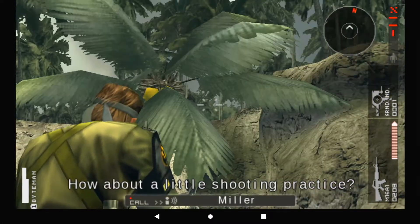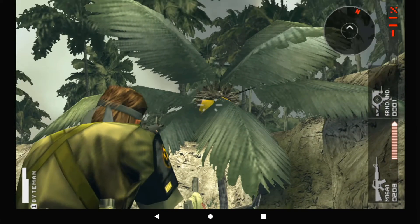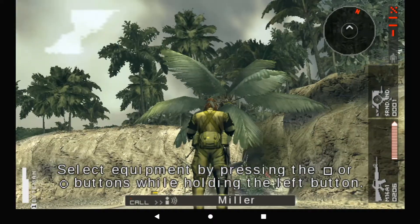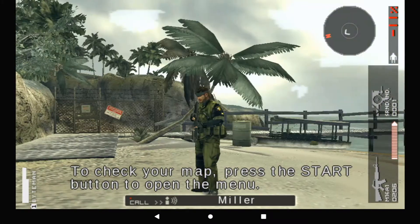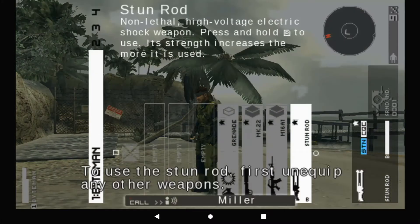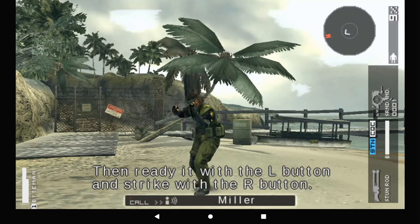How about a little shooting practice? Try hitting a coconut. Start equipment by pressing the square or circle buttons while holding the left button. To check your map, press the start button to open the menu. To use the stun rod, first unequip any other weapons, then ready it with the L button and strike with the R button.